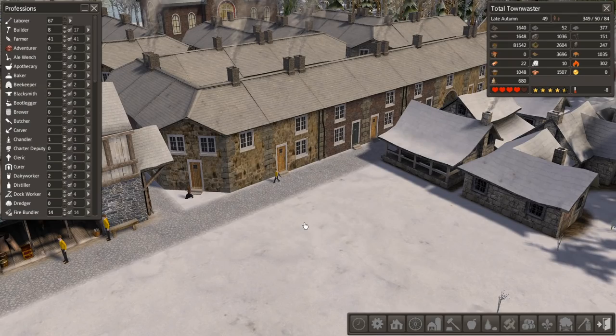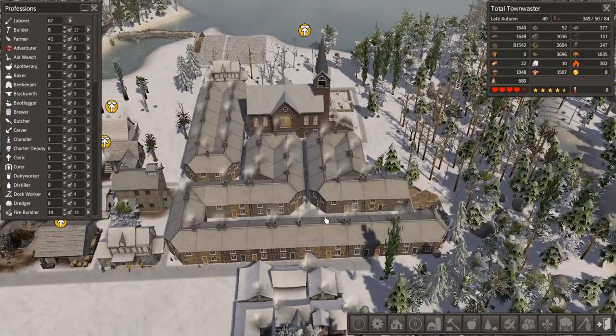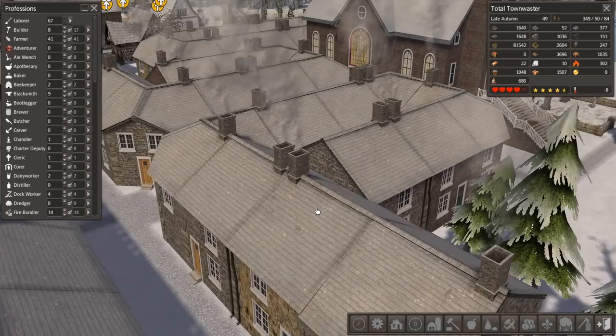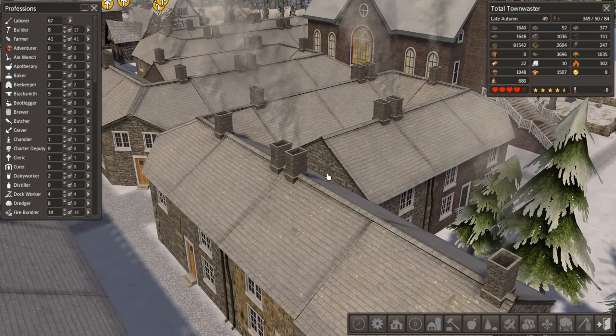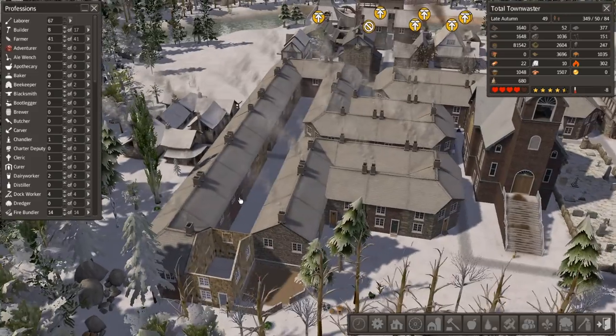Hello everybody and welcome back to Banish. In the last episode we got ourselves a nice new big housing complex up and running and it's looking pretty good. One issue is this spot right here but you can't do a whole lot about it, so it's just gonna have to be kind of like that. Other than that it's looking pretty good.